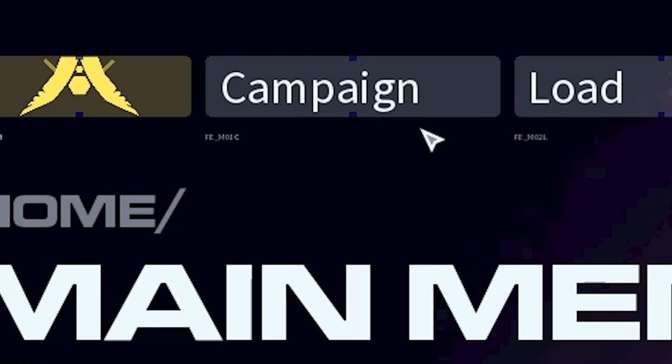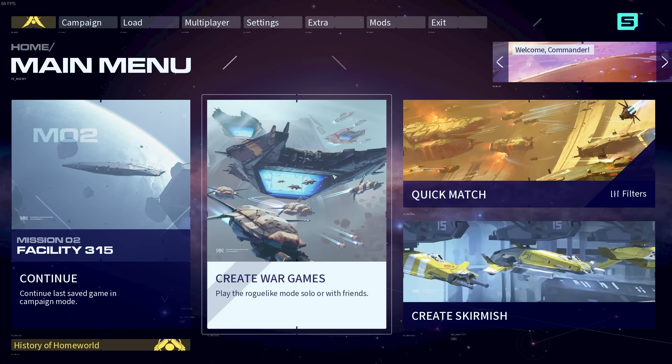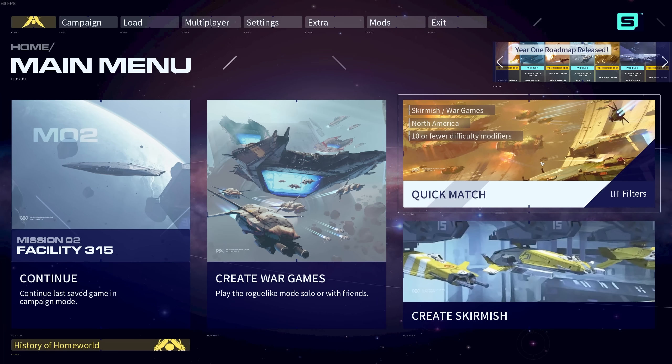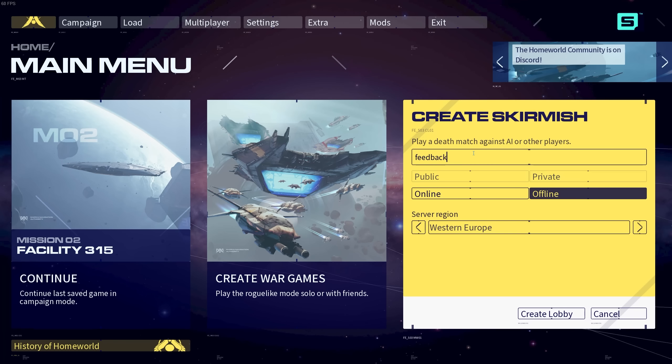You care about story, you've got the campaign here. You want to play online with friends, here. Or even quicker, slips right into a game immediately. What we're going to focus on today is skirmish. We're going to play an offline game, a private game, just for me. Create the lobby.